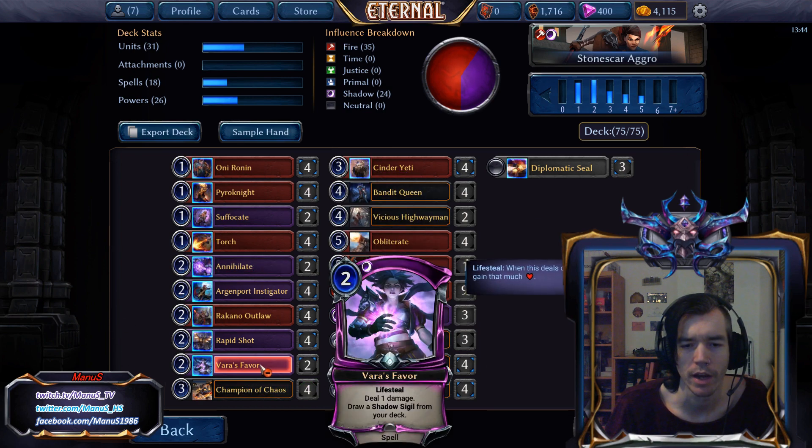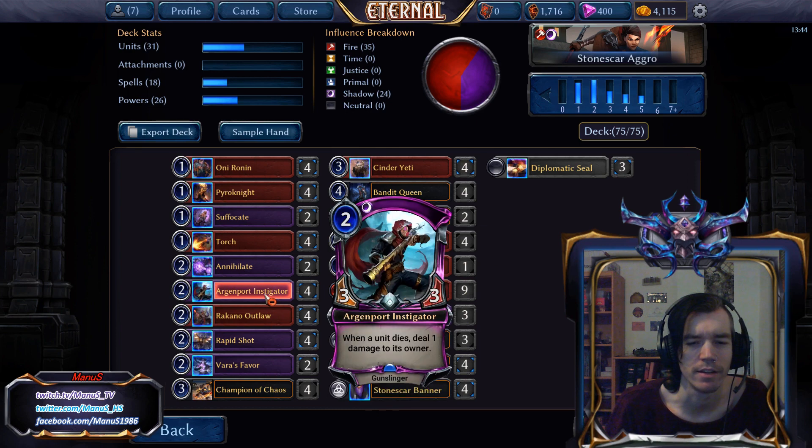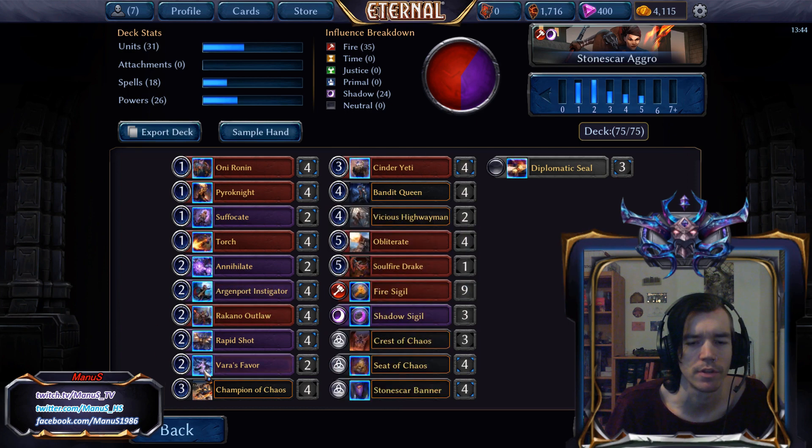We have 2 Vara's Favor as part of the power base. The card is good enough to run some number of in this not-so-hyper-aggressive deck over some actual power, because it still protects the 1-drops really well. The deck only has 8 actual turn-2 plays most of the time, so having two more is kind of nice to fill out the curve and add some additional value.